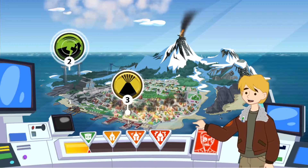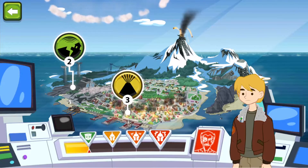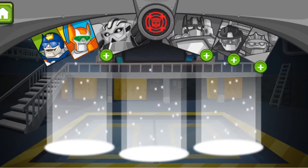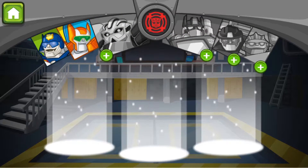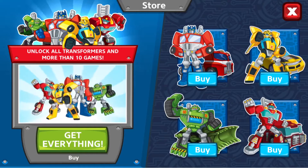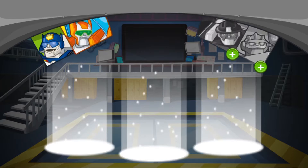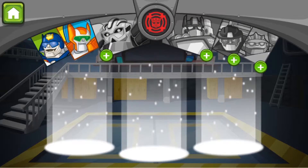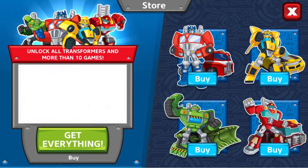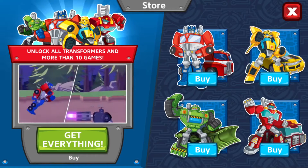Oh no! Disasters are happening everywhere! The town needs us, and the rest of the bots are away! Lava in the city! Choose three bots to complete the team! Roll to the rescue with all the rescue bots and their cool abilities! Plus the extra awesome Morbots minigame! It's the ultimate action pack!